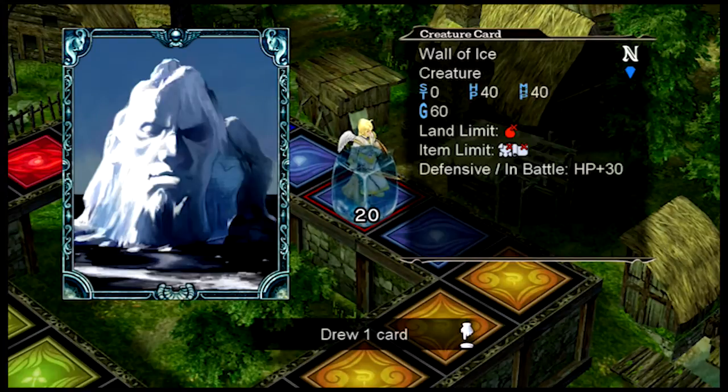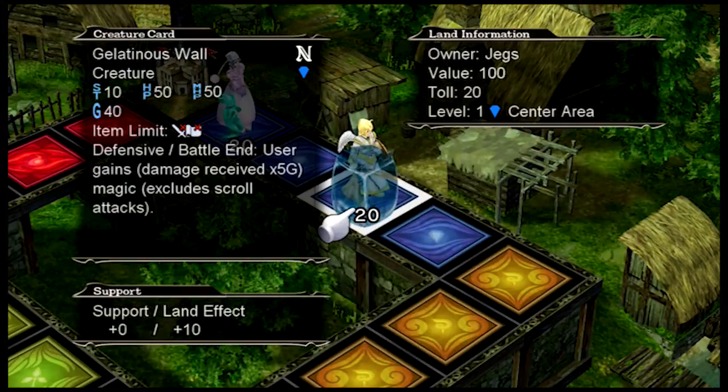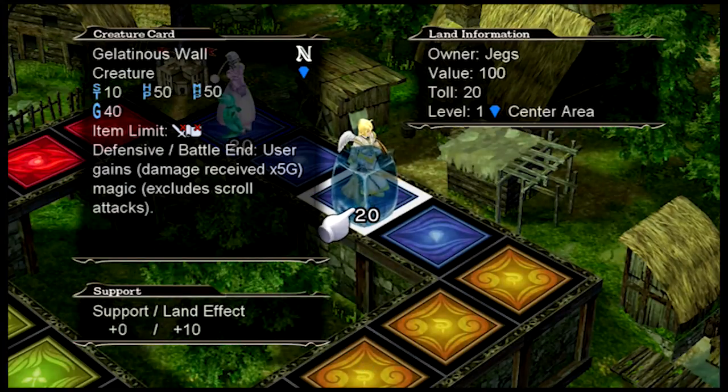During battle he gets an extra 30 hit points on top. If you match the appropriate color monster to the appropriate color land, they get a bonus. This is level one blue land, so the land effect is plus 10 to his hit points. So if someone were to fight me, it'd be 10 strength with 60 hit points going against whatever they have.